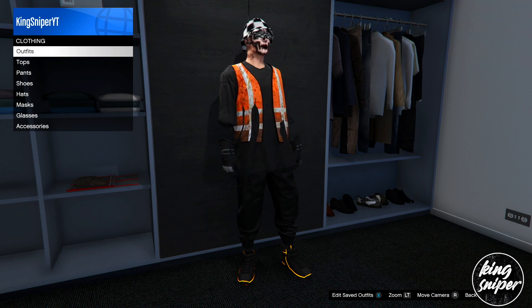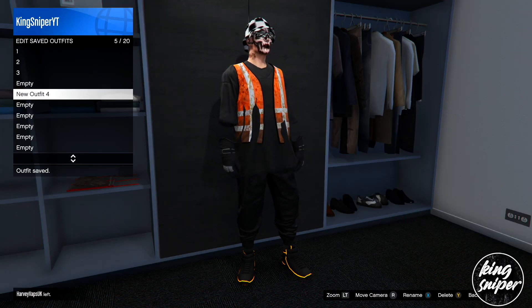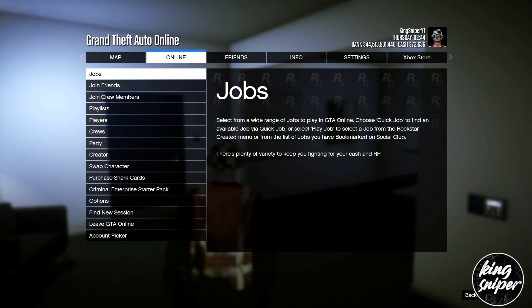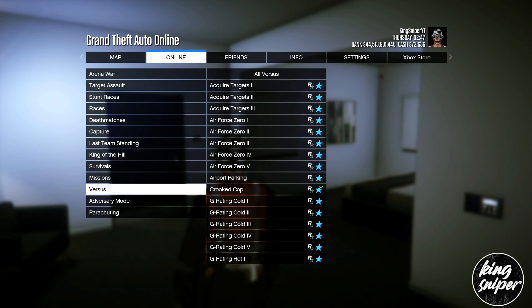Your outfits are going to be transferred — you can see number one, two, and three. Make sure you save your current outfit into an empty slot. From there, go to online, go down to jobs, Rockstar created, and it's on versus — you should see the Crook Cop job. Start that up.